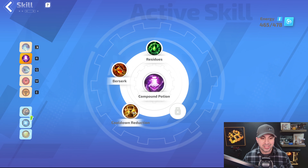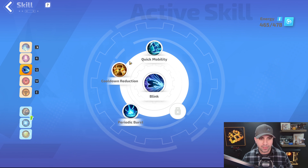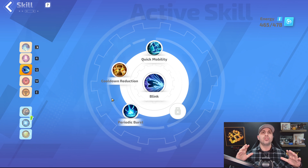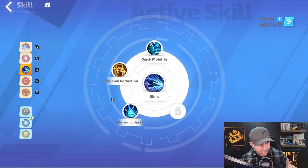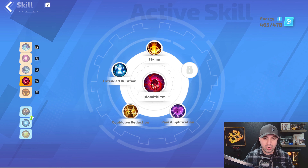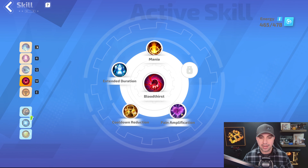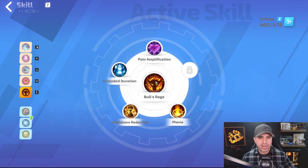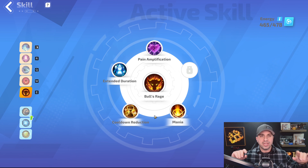You then want Compound Potion with Residues, Berserk, and Cooldown Reduction. I have Blink with Quick Mobility, Cooldown Reduction, and Periodic Burst — you don't have to use Blink, you can use Leap if you like that movement skill better, but try them both and I bet you end up using Blink. You then want Blood Thirst with Mania, Extended Duration, Cooldown Reduction, and Pain Amplification. Last but not least, you want Bull's Rage with Pain Amplification, Extended Duration, Cooldown Reduction, and Mania.